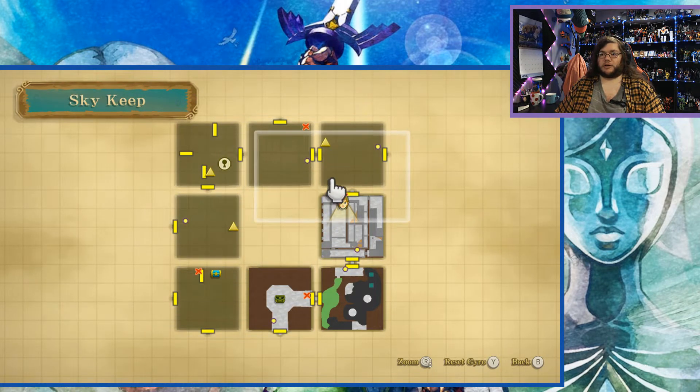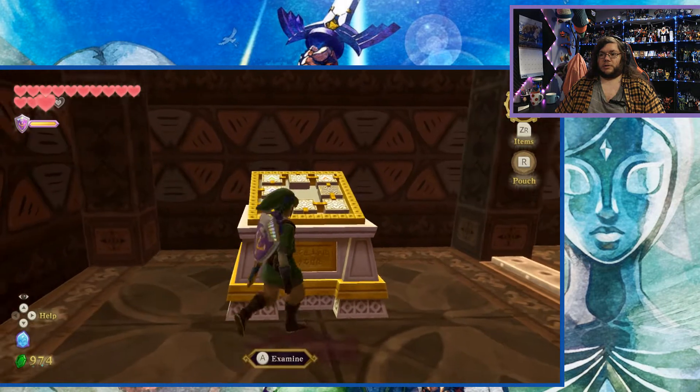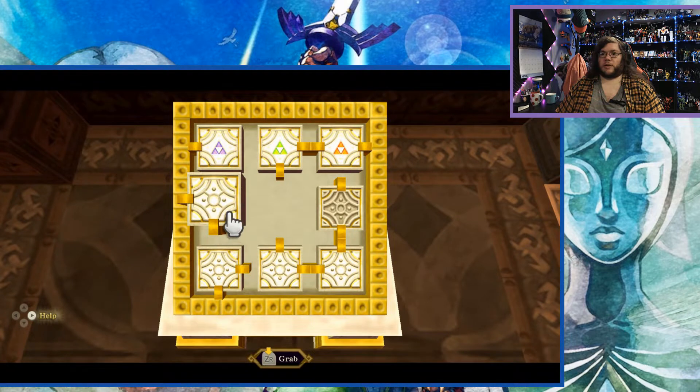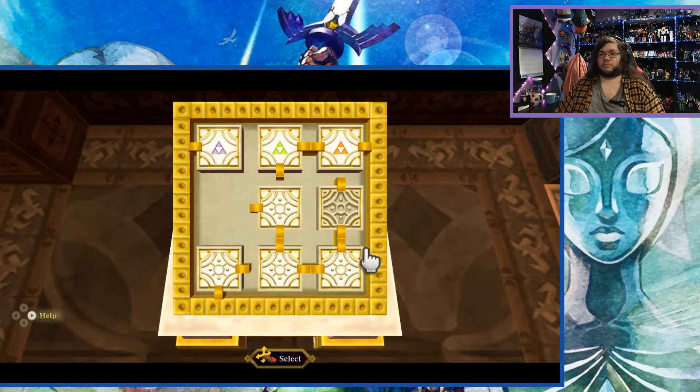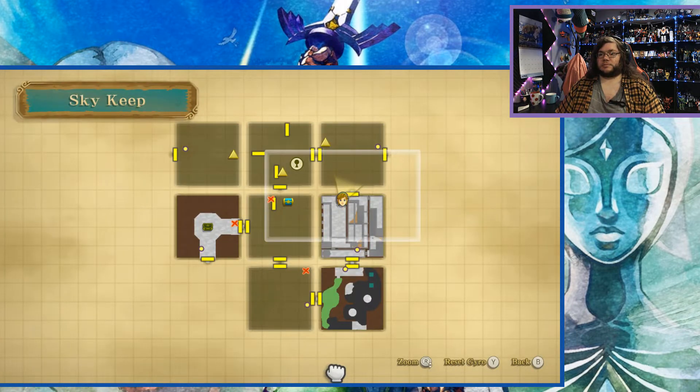I need to figure out how to rearrange the map. Can I move this room? I need to think about this. I can see the doors in here, so I just need to get this room connected to either of these other rooms, and I can do that by doing this. Now I can move the first room up here — is there a reason not to? Let's just do it. Boom. Now I can backtrack through these two rooms, and there's another one there.